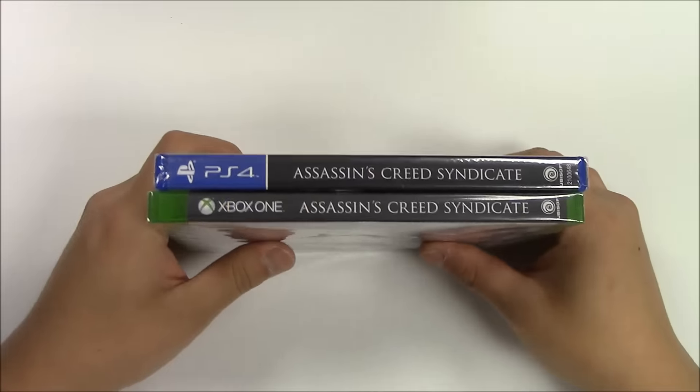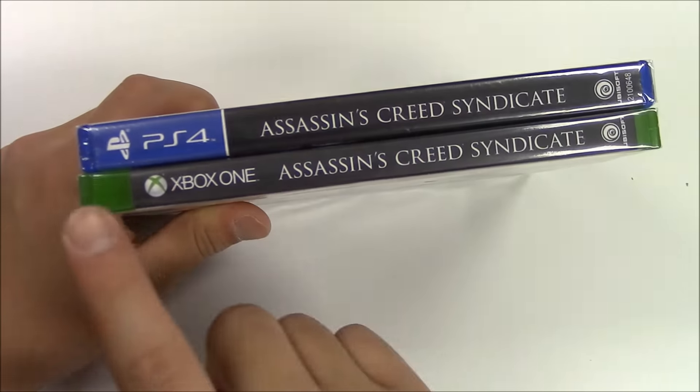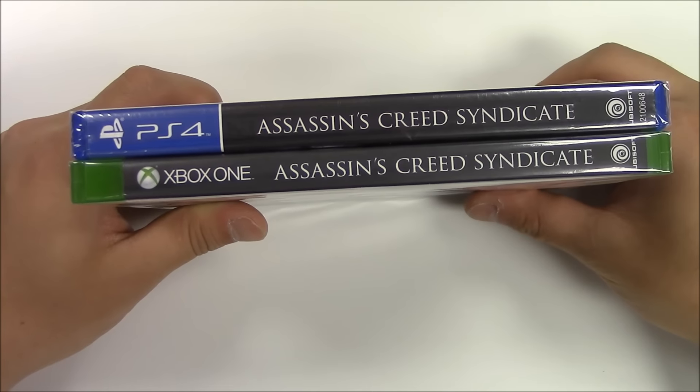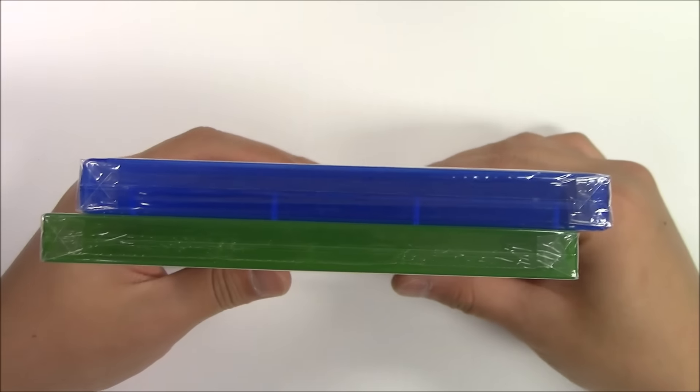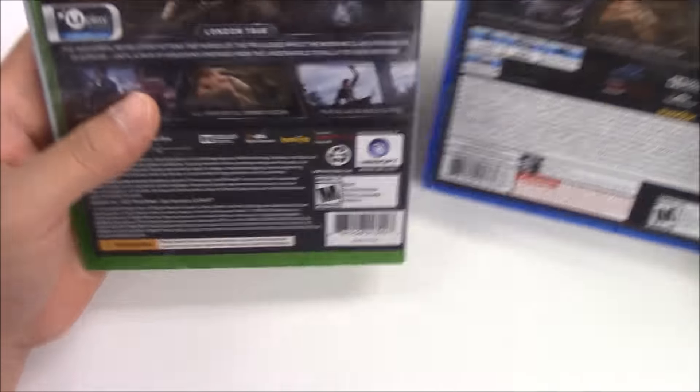Moving on to the side view: the PS4 copy has a solid black background while the Xbox One has a solid grey background with the Assassin's Creed Syndicate logo. Moving on to the top view — both copies in front of me are gatefold copy games.